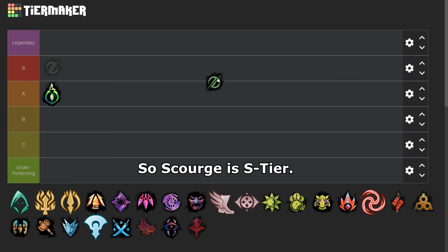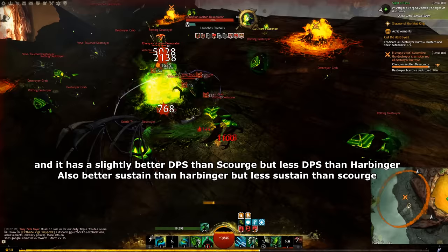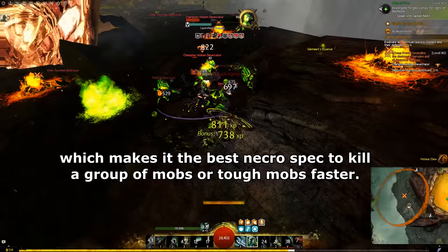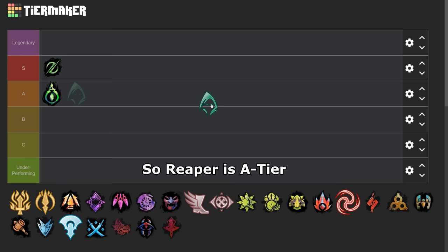Reaper is a straightforward Necro spec — its DPS rotation is clear and easy to learn. It has slightly better DPS than Scourge but less DPS than Harbinger. Also better sustain than Harbinger but less sustain than Scourge. What makes Reaper unique is the ability to burst a lot of AoE conditions in a few seconds, which makes it the best Necro spec to kill a group of mobs or tough mobs faster. So Reaper has decent DPS, decent sustain, and it's easy to play. So Reaper is A tier.